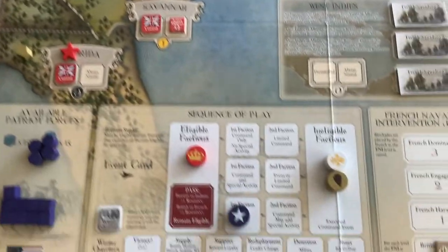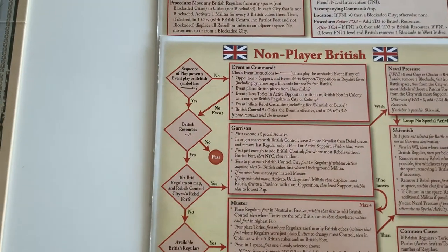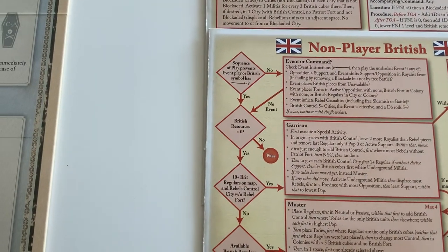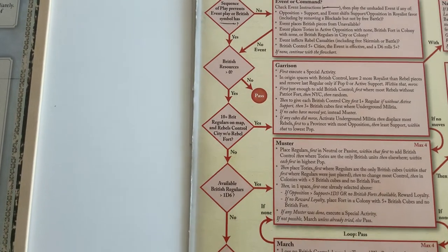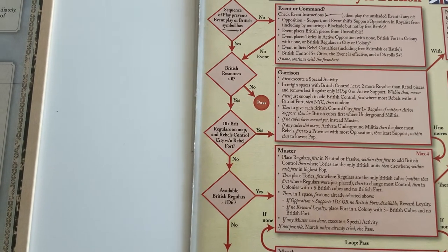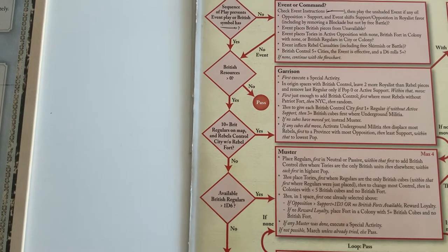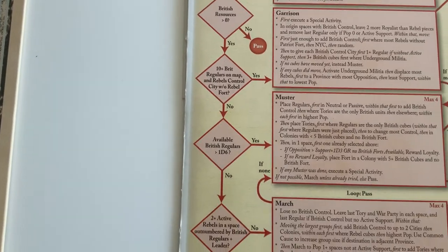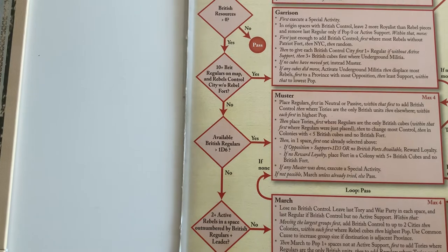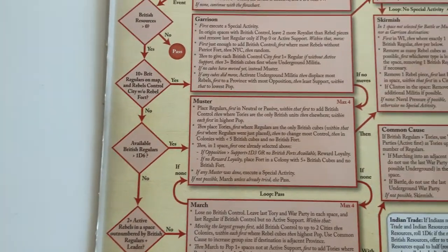The British are up next. They can take a full command and special activity. Looking at their flowchart, their resources are greater than zero — barely, they have one resource. Ten or more British regulars on the map, and rebels control a city without a rebel port? No, there's no city with rebel control. Available British regulars greater than 1d6? Yes, there are seven available British regulars, so the die roll is irrelevant.